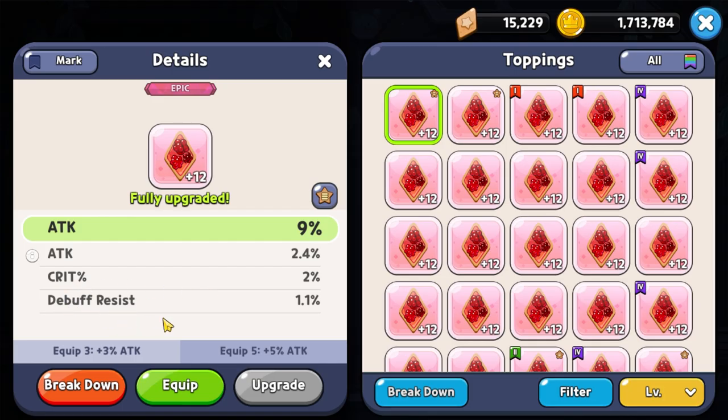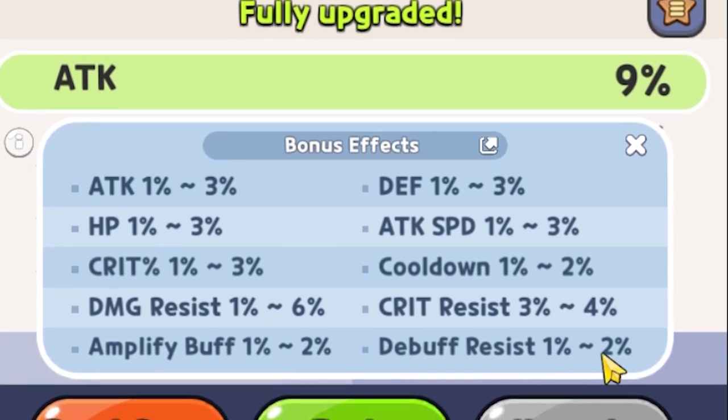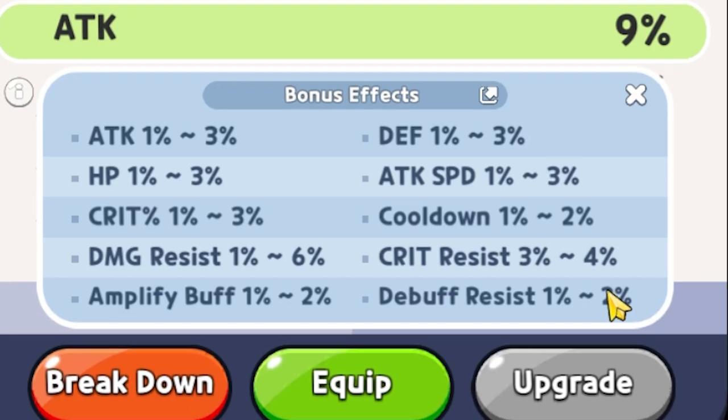For the last substat, debuff resistance, we rolled a 1.1%. Referencing the chart, we can only roll between 1% and 2%, so we rolled on the lower end at 1.1%. This is how you can tell if a topping is going to be a good topping or a trash topping, and whether you should further upgrade it or not.